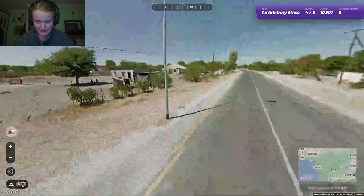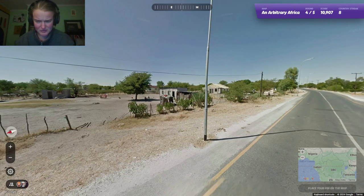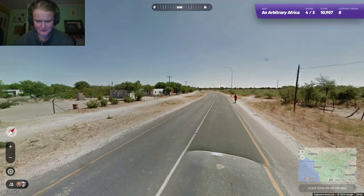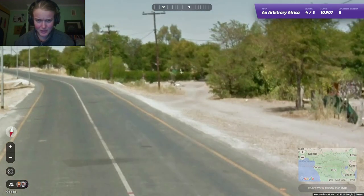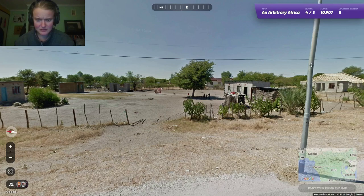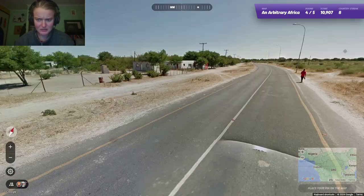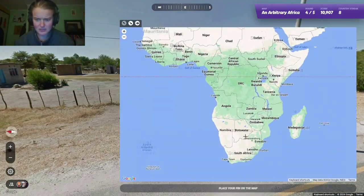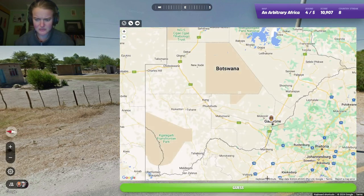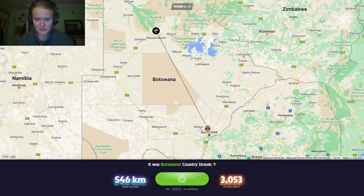We got white car, so probably Botswana? This one's a bit tough, because with white car you get all four Southern African countries with coverage. You can't really eliminate any of them, but it's very flat and we've got white dirt. I'd be happy going on Botswana; I don't really see where else it could be. Nice.